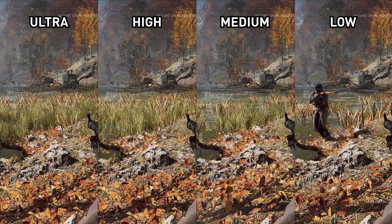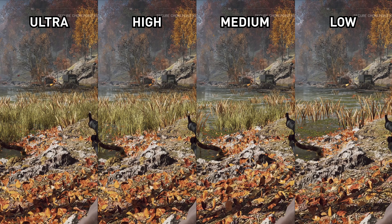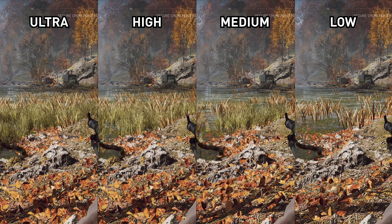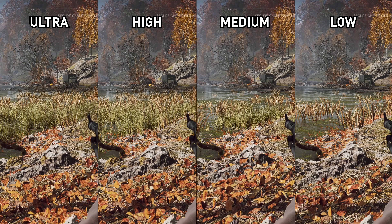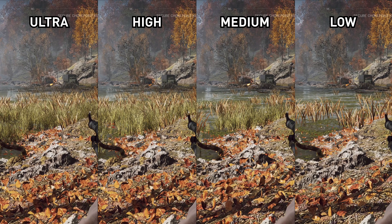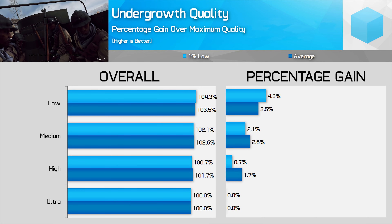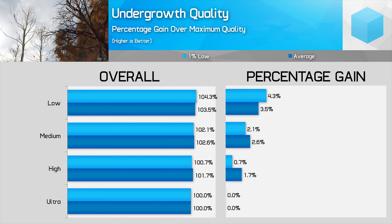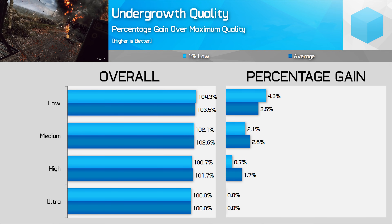Undergrowth quality, like terrain quality, delivers a noticeable quality difference between each of the four settings. Ultra has the most dense ground-level foliage, while low removes a lot of the grass and small plants around the environment. Note that trees, larger bushes, and some leaf particle effects are unaffected by this setting. What setting to use really depends on how competitive you want to be. Some enemies could be partially obscured by the grass and foliage elements introduced by higher quality settings, making them harder to spot. So for those that want to go full competitive, I'd recommend dropping this to low — you also pick up a 4% improvement to performance. This is really the only setting where the visual quality change could give you a competitive advantage.